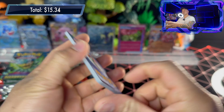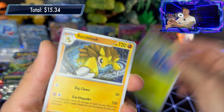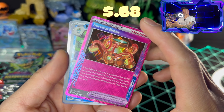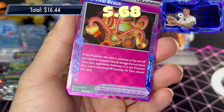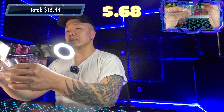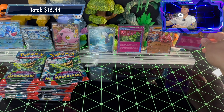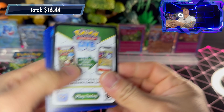Pack thirteen: basic steel energy, Chansey, Dragapult, Clove, Hollywatch, Tangela, Sandslash, Iron Bundle, Lucian — and another ACE SPEC card: Survival Brace! Prodigy and Munkidori on the back. Survival Brace: if the Pokémon this card is attached to has full HP and would be knocked out by damage from an attack, instead of being knocked out, the remaining HP becomes 10. Really cool tool card — looks like some kind of fancy medieval armor. Two ACE SPEC cards so far.